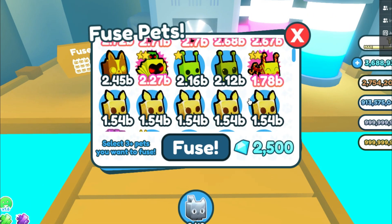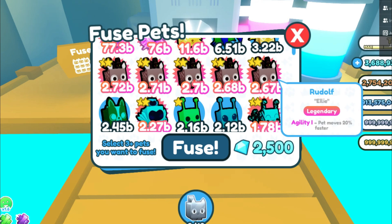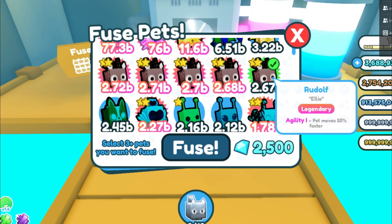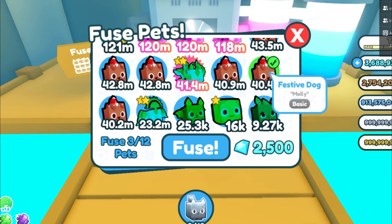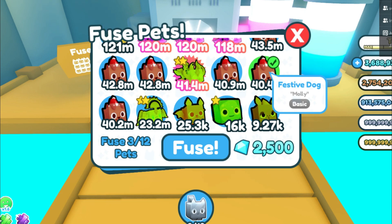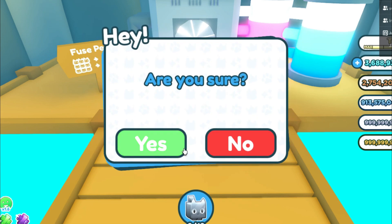These are very common pets so you can try over and over again. As you can see I have five Rudolph pets, so I have enough to actually try this method a bunch of times. We are going to use one Rudolph - does not have to be a golden or rainbow, just a regular Rudolph - a regular Jelly Alien, and a regular Festive Dog. These are all very common, easy pets that you guys can get very easily. Alright, so I selected a Festive Dog, a Jelly Alien, and a Rudolph. Now let's fuse.